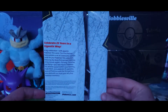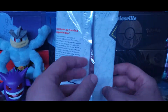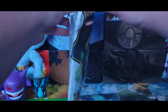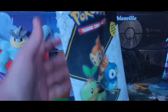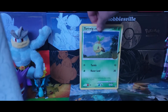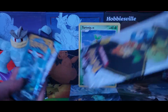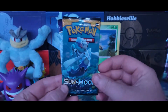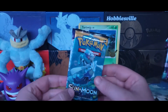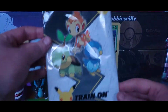Celebrating 25 years in a gigantic way — we've opened up all of these and we only have two months left. I always try to open these up as gently as possible. It looks like we're going to have some promotional cards from the Diamond and Pearl era back in 2006. Our packs are going to be Sun and Moon and Chilling Reign — they changed it up since it used to be Sun and Moon and Battle Styles.